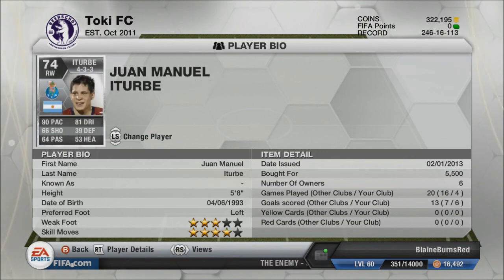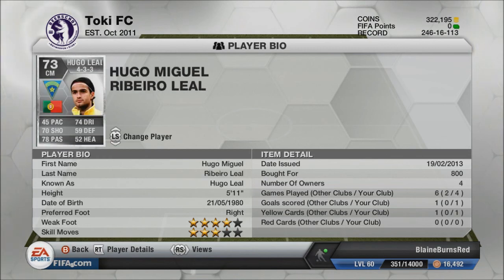At right wing, we have Iturbe. He is an absolute beast in this game. 90 pace. He only has 66 shooting, but he has amazing long shots with his left foot and four-star skills as well. Six goals from four games for 5,500 coins. I do tend to pace with him if I get mad. I face a lot of Abung Lahores and Sean Wright Phillips for some reason. But he was worth every single coin of that 5,500.